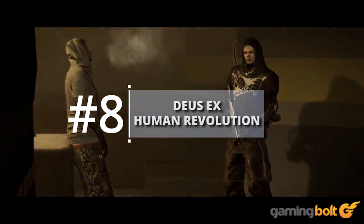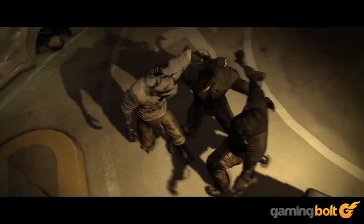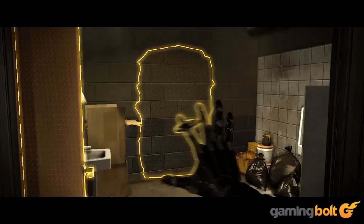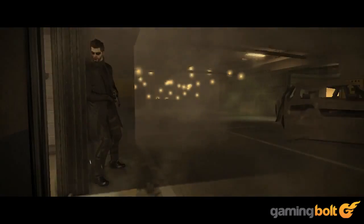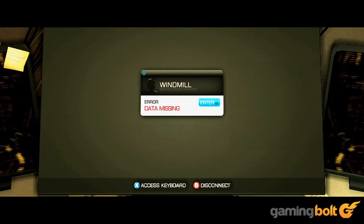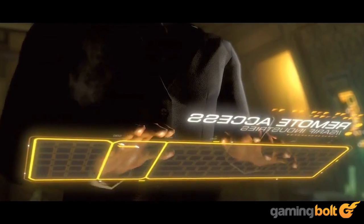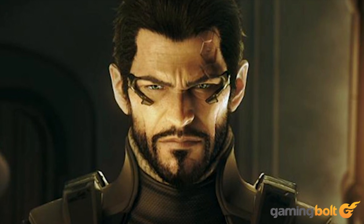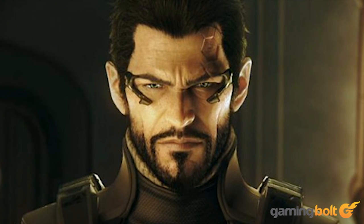Deus Ex: Human Revolution. Being the security head of a major corporation means nothing to Adam Jensen — he didn't ask for this. You can run around breaking into people's homes and offices in Human Revolution, stealing anything you lay your eyes on. You can even hack into people's computers and read their emails. The best part is, people never suspect you, because they just cannot imagine that the head of security is also one big kleptomaniac.